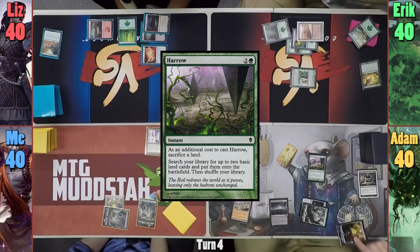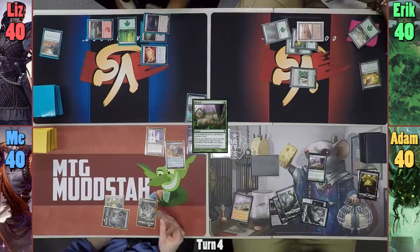Adam plays Temple of the False God as his land for turn, and then casts Harrow, sacrificing a Swamp to go find two basics. He grabs two Forests, and with the Temple now being active, casts Arachnus Spinner.